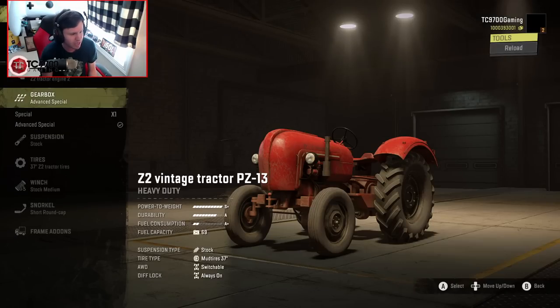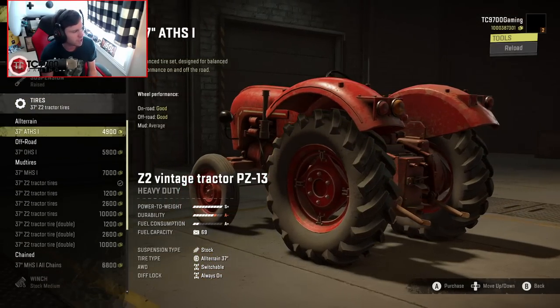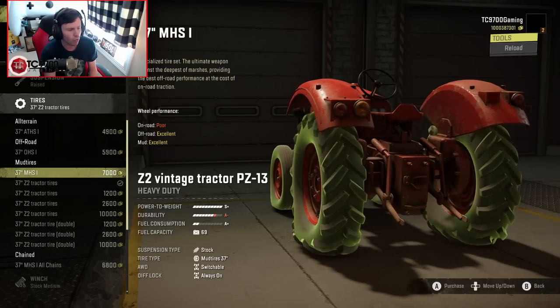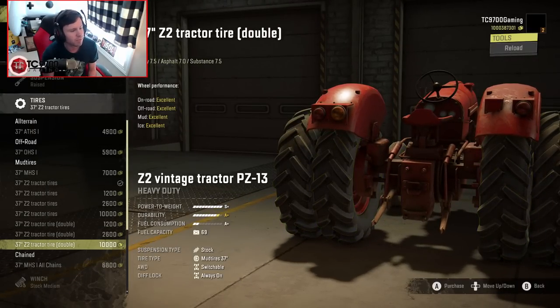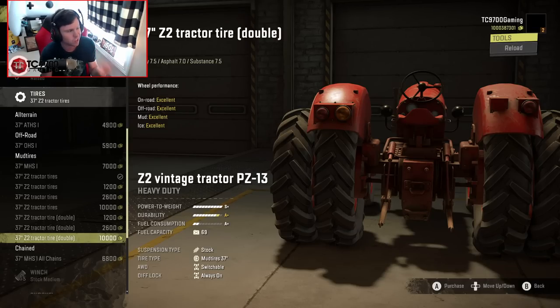Let's throw the Advanced Special Gearbox in it. Suspension-wise, we actually have a raised suspension option, so if you want to go that route, the option is there. You start off with a set of 37-inch tires. The 3D model of the tire doesn't change between options, but the grip values do change. They're all 37s, or you can go up to a dually setup. This set has body 3.0, asphalt 2.0, substance 3.0 — so 7.5, 7.0, and 7.5 all across the board, making it the best traction option.